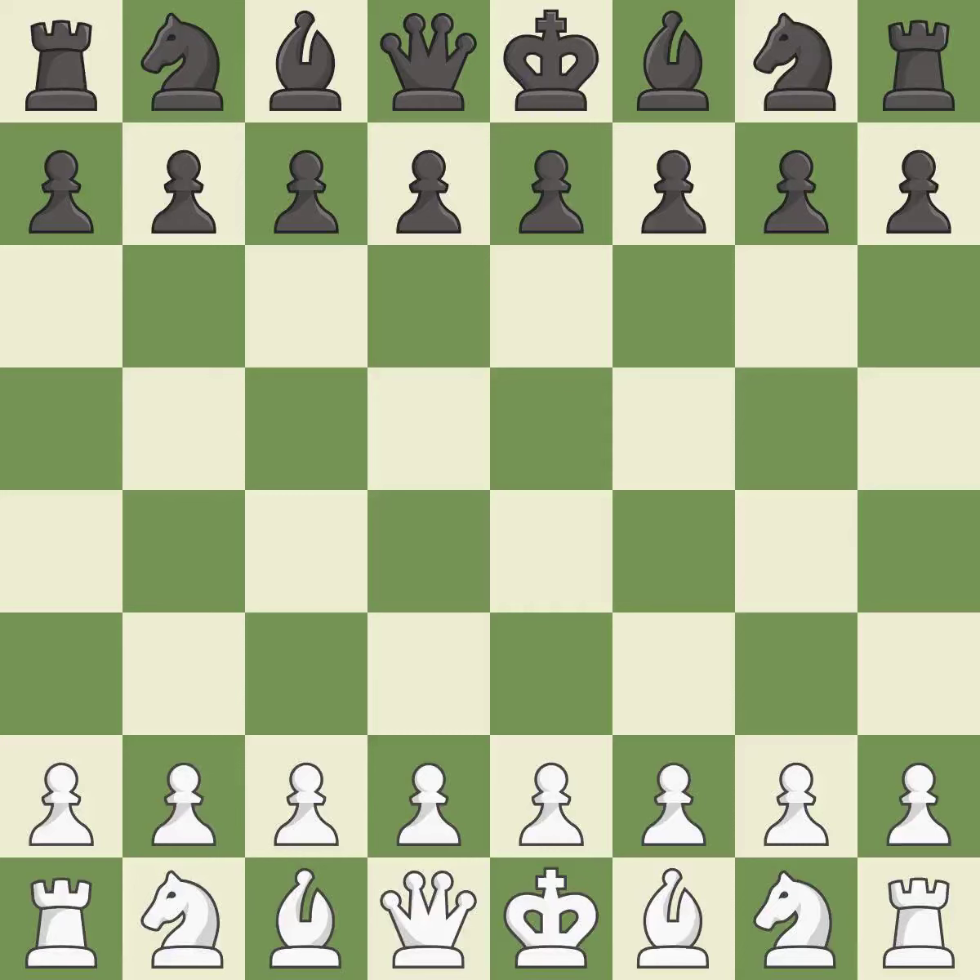Queen's Gambit Declined, Catalan opening. A sudden close game that was lost by a mistake — white really outplayed black in that one. The opening was balanced, but white was a cut above black in the middle game.